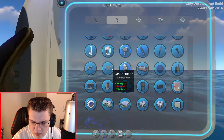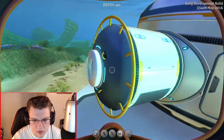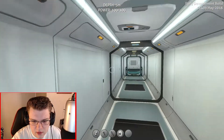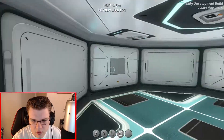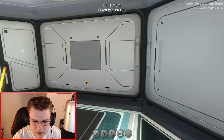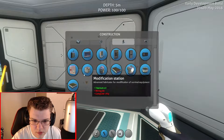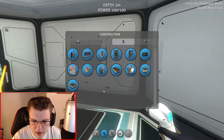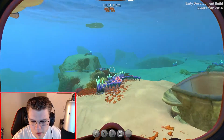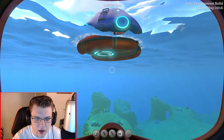I think I already have a fabricator in there — I don't even remember what I put in here. It's been like three weeks since I uploaded a video. Yeah, I don't even have a fabricator in here yet, so I need to add one. What do you need for a fabricator? A wiring kit and computer chip. Let's go back over to our other fabricator to build this fabricator — makes a lot of sense, right?